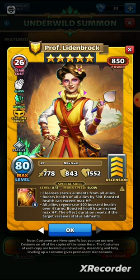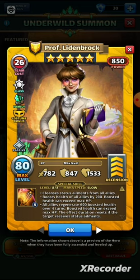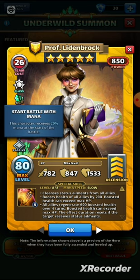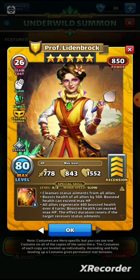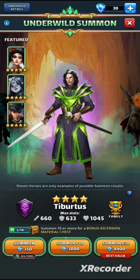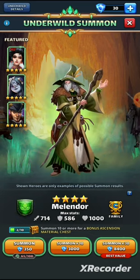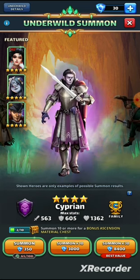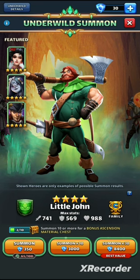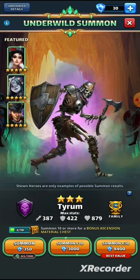All allies also regenerate 400 boosted health over four turns — that's 100 boosted health per turn — and the boosted health can exceed max HP. The effect duration resets if the target receives status ailments. The old version was a boost of 600 over the following four turns, so there's been a reduction in the ongoing health boost but the upfront boost is much bigger. I like that — if you manage to get that little secret formula going, she's going to be boosting all allies' health by 500 at nearly fast speed for the first charge with the passive.